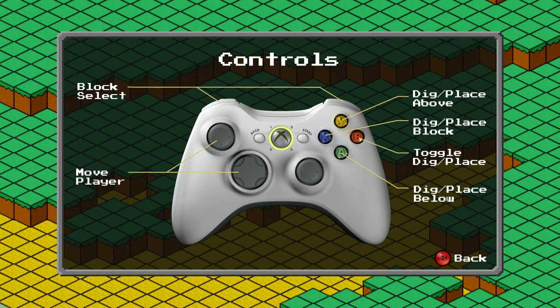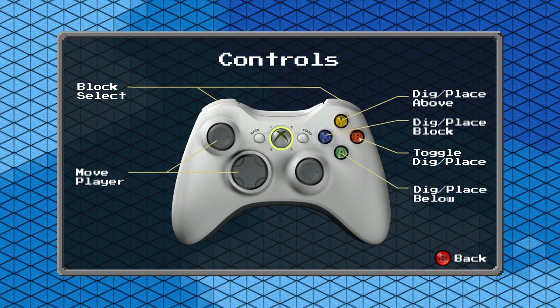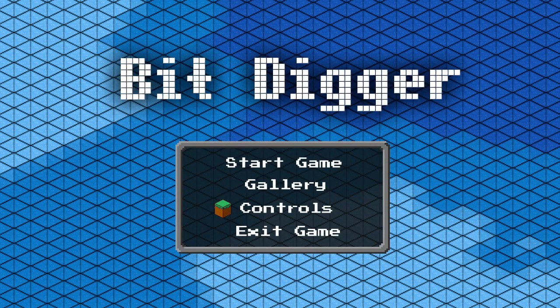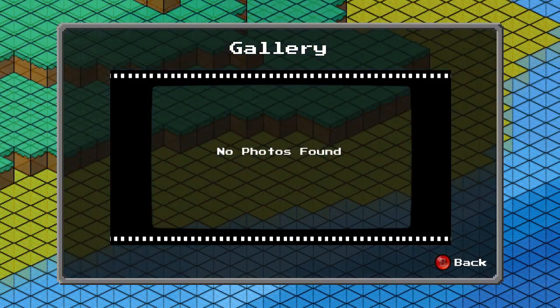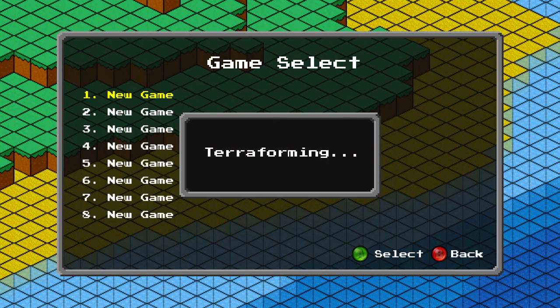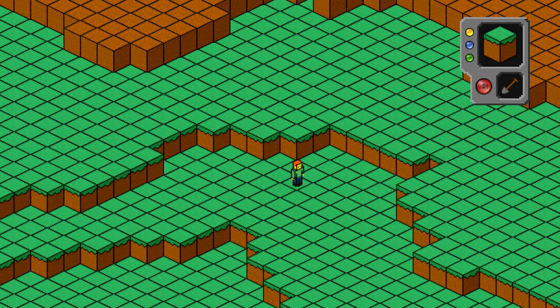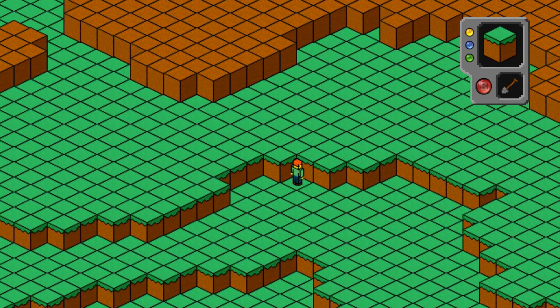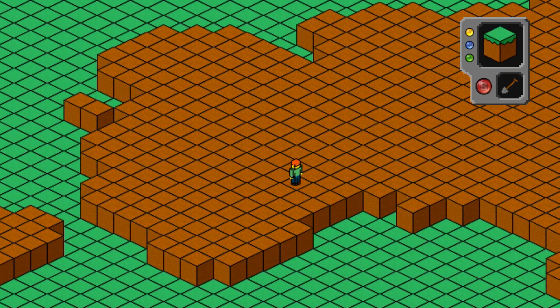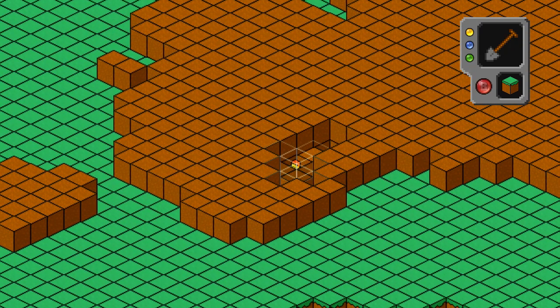Let's see how the game plays and if it's any fun. Block select, dig, place, dig, place, toggle dig place, above block — okay, hmm, that's going to be interesting. Gallery, nothing here, guessing no photos. New game — sure, terraforming. I'm a little Lego man and I can jump, and I can dig.